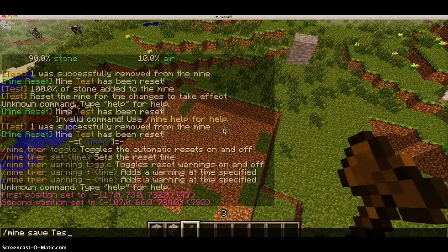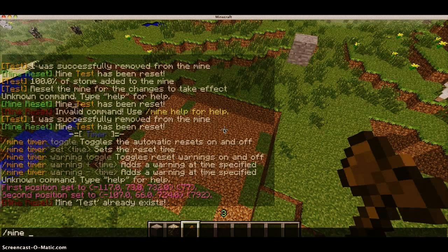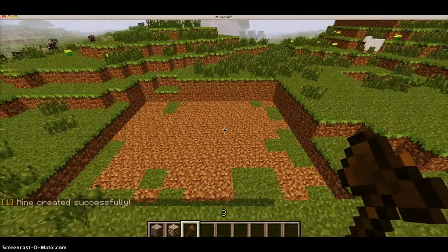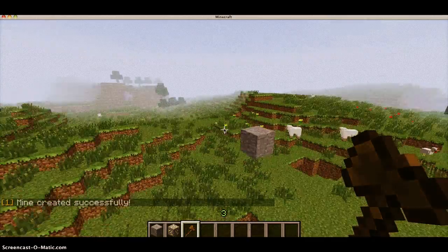So, 'test' for example. Mine save 1. Okay, so now I've just created the mine. It doesn't look like much of a mine, though, does it, with nothing in it?